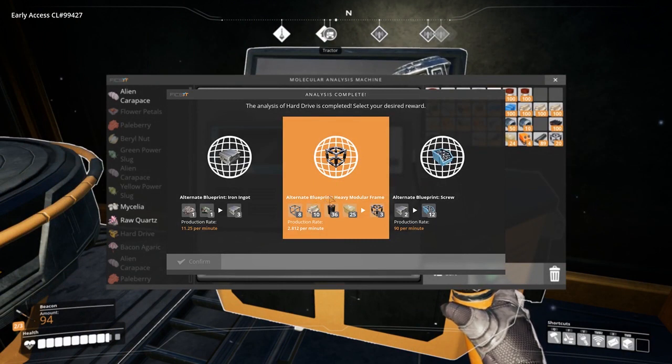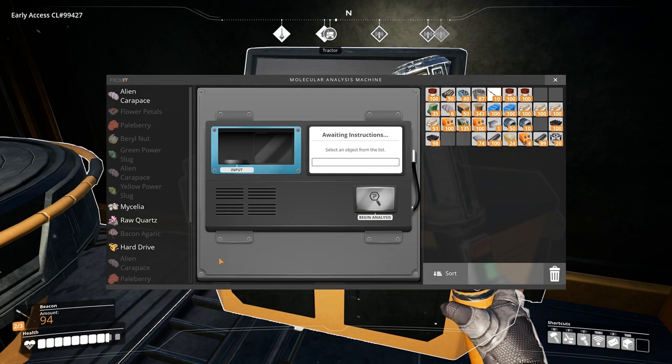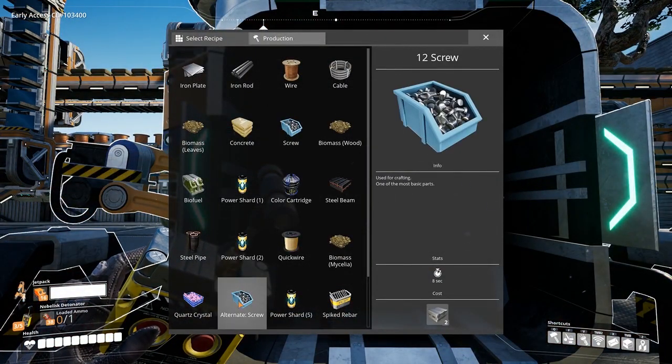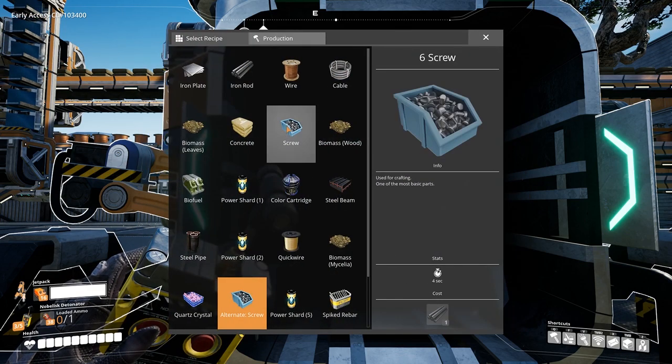Here I chose the alternate recipe for screws. This recipe allows you to craft screws directly from metal ingots, instead of first having the ingots crafted into iron rods and then into screws.